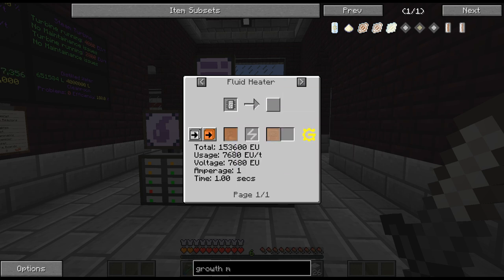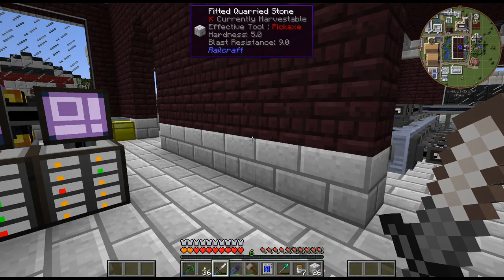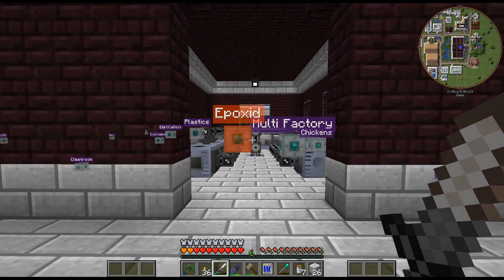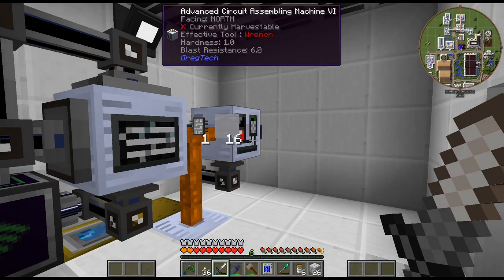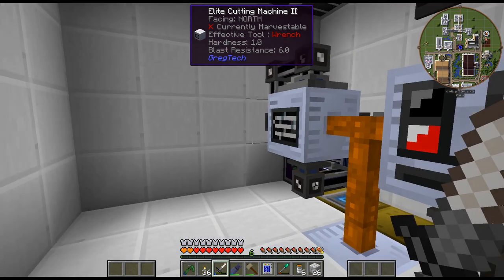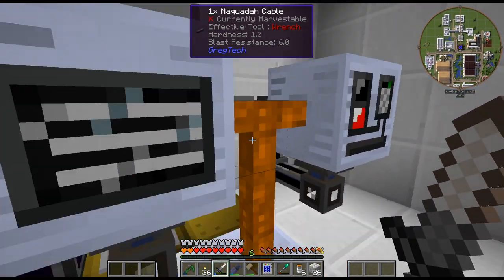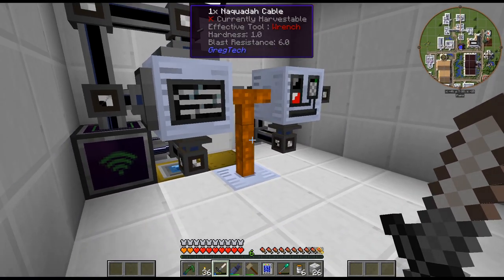So I'm going to have the chemical reactor and then a fluid heater. I think that is terrible — why would you ever do that when you can get it from the other recipe? I decided I need a circuit assembler with the raw growth medium in it, so I'm thinking maybe I could put it in here, although this is only room for two. Let me do some thinking and figure out how I want to set this up.